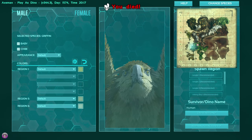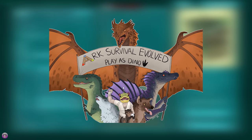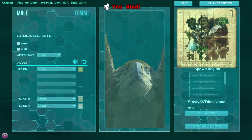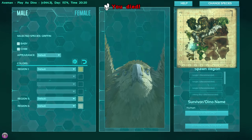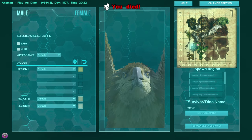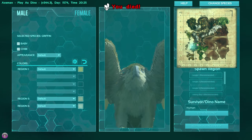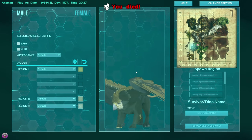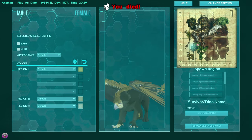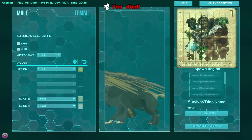Welcome guys, it's the Axeman here and we are back on Ark Survival Evolved with some more Players of Dino - yeah boy! Today's progression line, we're doing the Griffin. I've kind of thought outside of the box for this one and I feel like it actually works really well. We're going to do the Griffin - obviously we all know what the Griffin looks like, it's half lion, half bird. Is that what the Griffin is? I forget, it looks like it anyway.